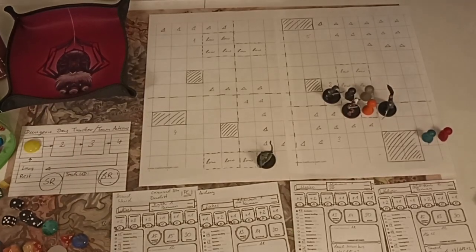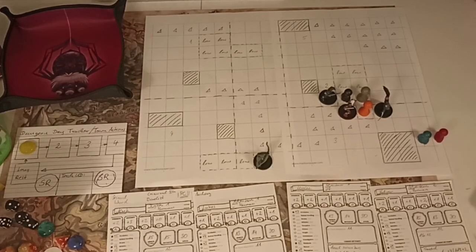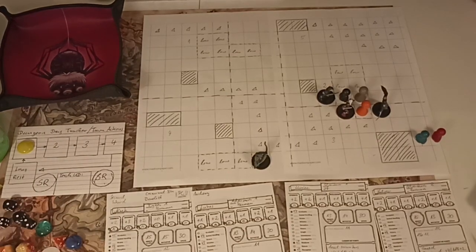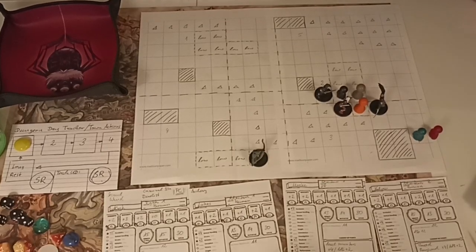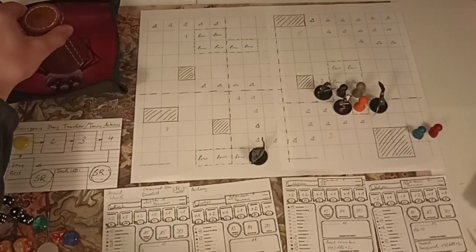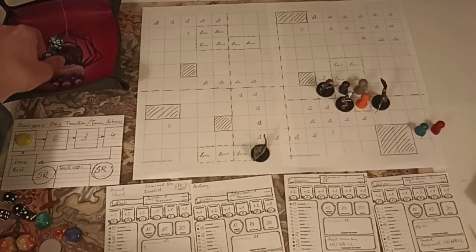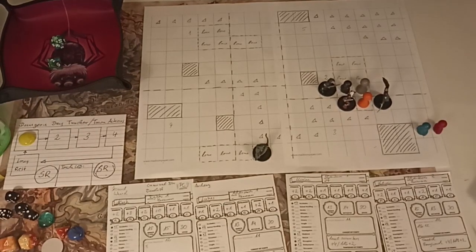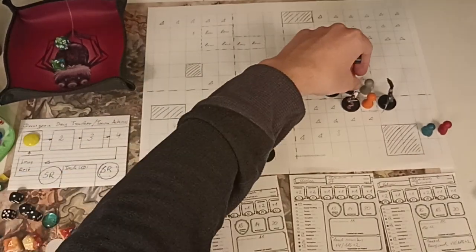A new combat round - Alrik goes first. Even though he's wounded, he focuses on the bandit in front of him with his plus one rapier - rolls a 12, that's enough, and deals damage to kill him. The black bandit only had one hit point, so the black bandit is gone.